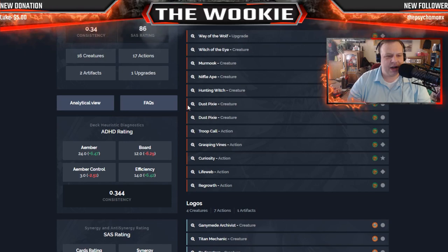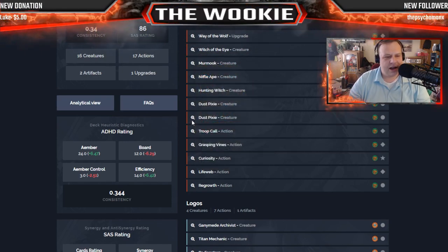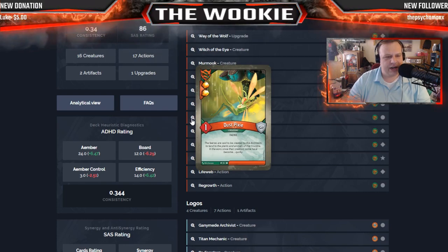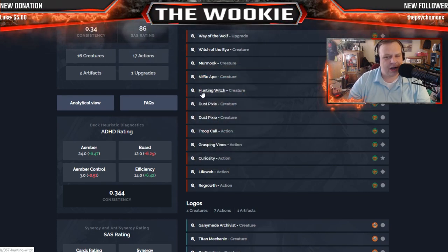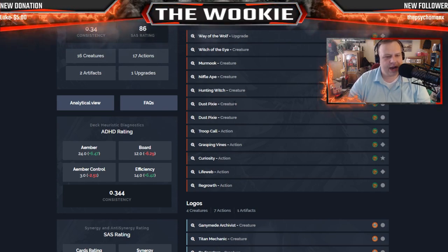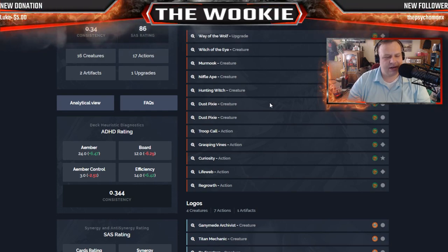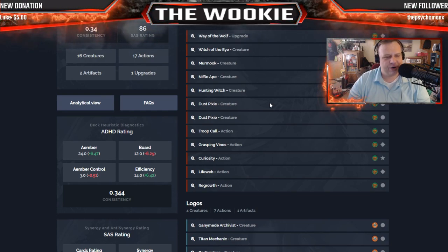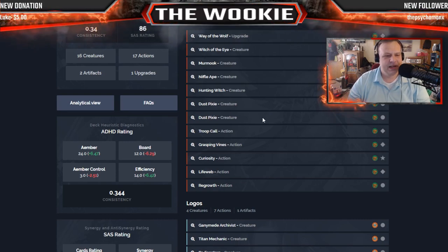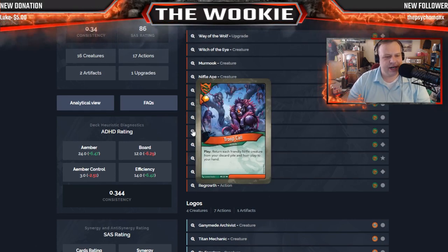Hunting Witch is a two power creature — each time you play another creature, gain one. Super powerful again, just doesn't have the sticking power. I wish maybe they'd made Hunting Witch uncommon and gave them Elusive, or even rare, but it is what it is. And a double pair — two Dust Pixies, a one power creature giving you two Amber. Pair that up with Hunting Witch — bada bing bada boom, you've got yourself a key.